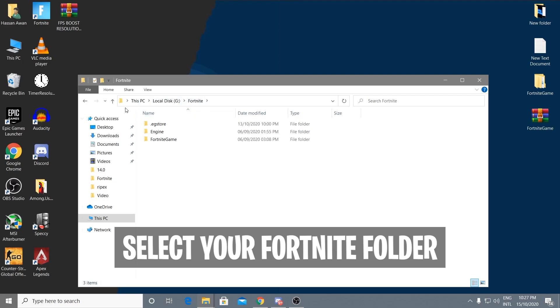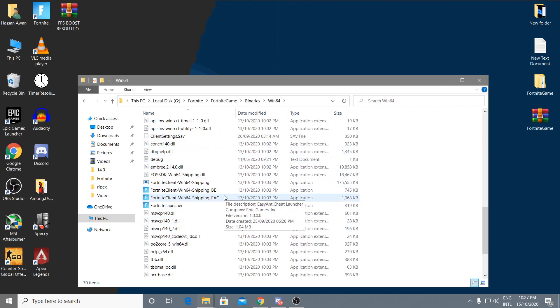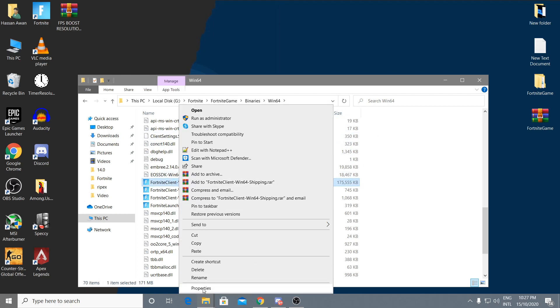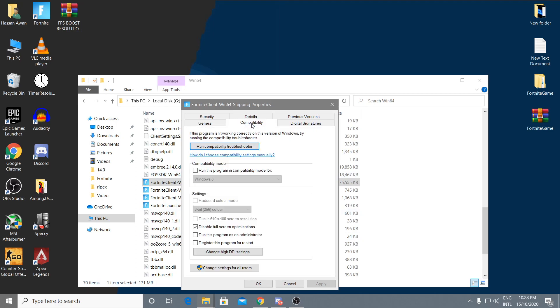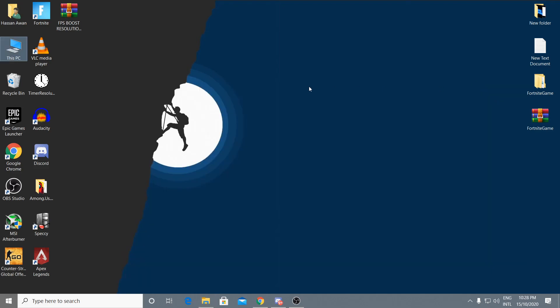Go into the directory where Fortnite is installed: Fortnite > FortniteGame > Binaries > Win64 > Shipping. Here you'll find all the files. Right-click on the FortniteClient-Win64-Shipping file, go to Properties, click on the Compatibility tab, and check 'Disable full screen optimizations,' then click Apply and OK. Do the same for all four of these files, then close this directory.